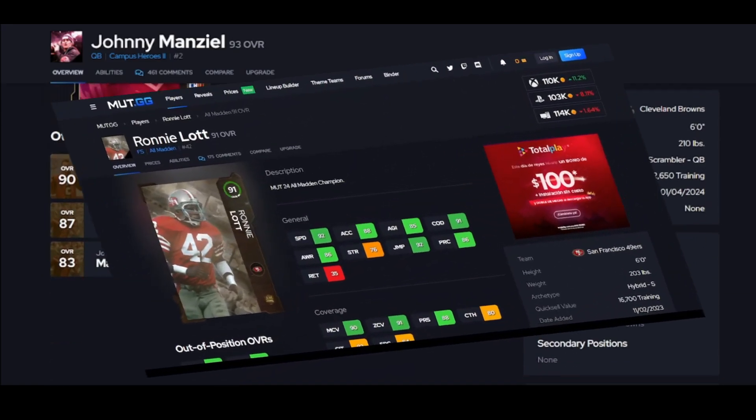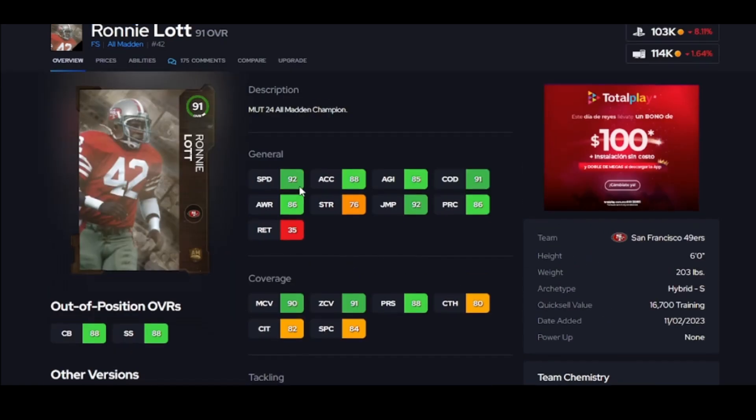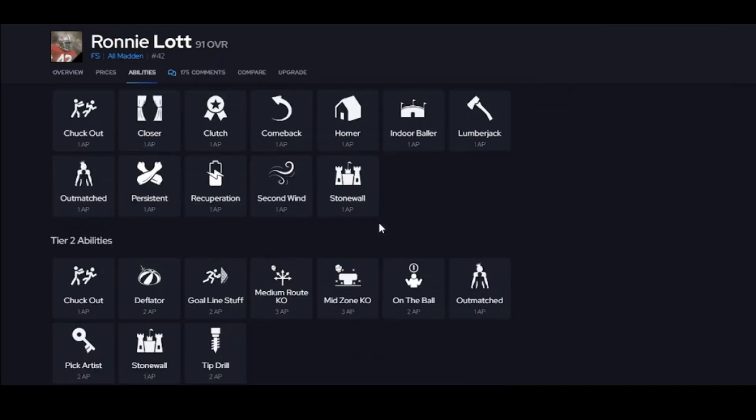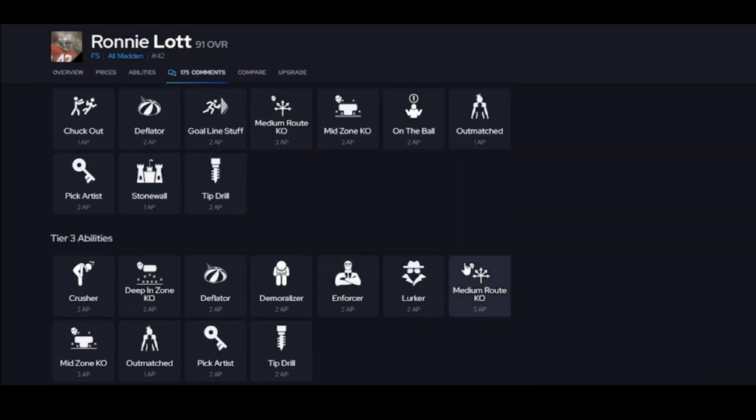Rodney Lott is that guy — put him at cornerback and you're going to love him. 92 speed, 90 man, 90 zone — he'll play wherever and however you want. He has over 90 jump, hit sticks, hit power, zone KOs, and man KOs. However you want to use him, he's ready. That was the top 10 budget beasts — thank you for the support. Next up we have the top 10 wide receivers and top 10 theme teams coming out today.